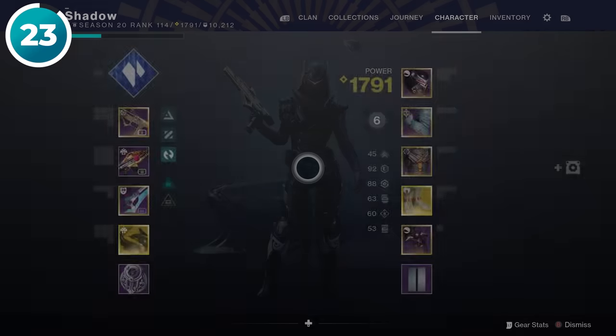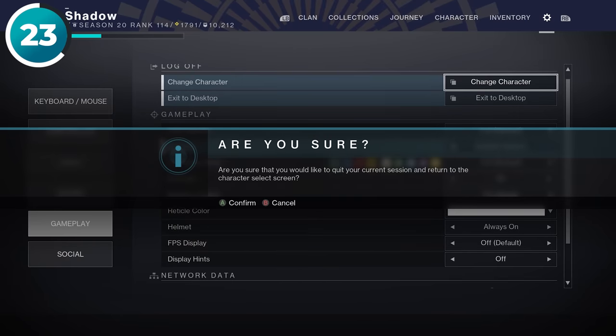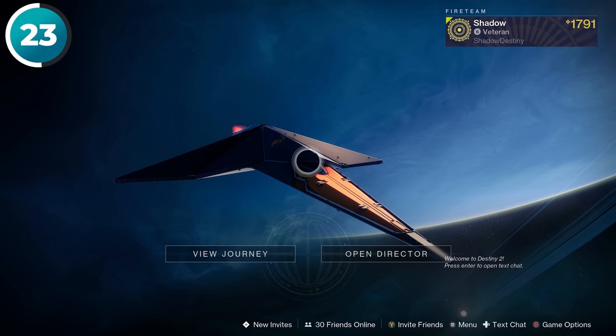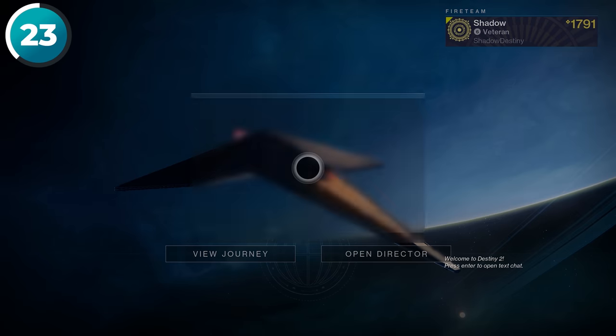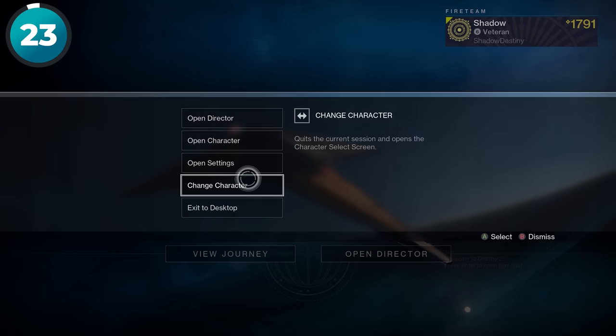I see a lot of people opening up their menu and scrolling down just to change their character or close the game. However, it's a lot faster to just press whatever button is listed in the bottom right-hand corner of your orbit screen so that you can access a mini menu which can do all of the same things.